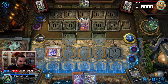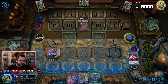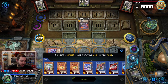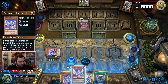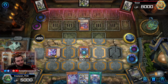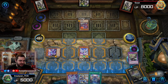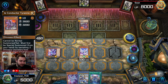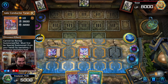Since he does have a monster, we're going to try and force the Ultimate Conductor Tyranno by using our Diviner to send the Natis and pop the Ultimate Conductor. We'll normal summon Diviner, activate its effect, send the Natis, and activate Natis to pop the Ultimate Conductor. This essentially forces him to use it or lose it. Our opponent is going to surrender — so that was a pretty quick game.